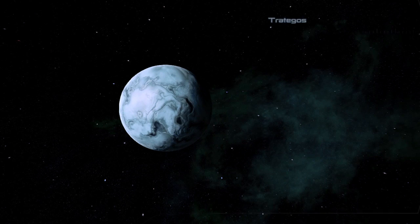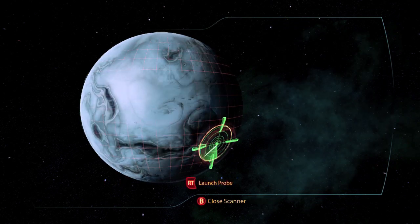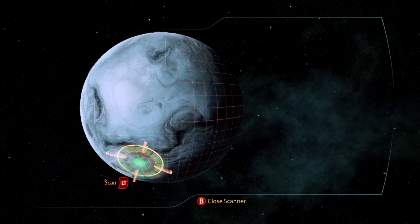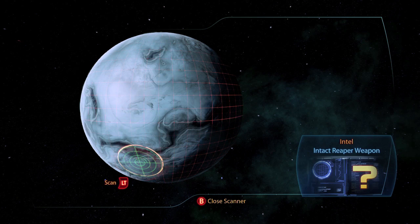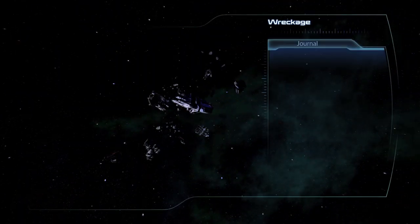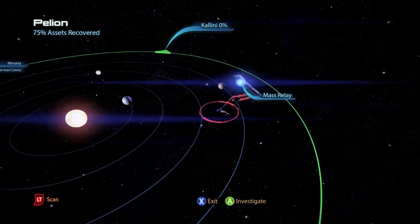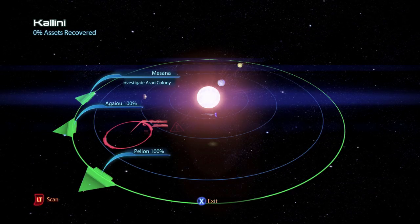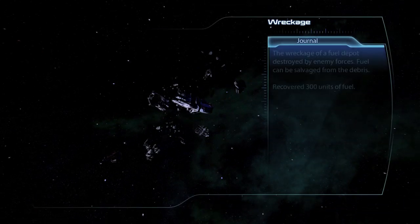On the planet Tratagos there is an intel item an Intact Reaper Weapon. If you take it to the intel station in Liara's cabin back on the Normandy you will get a weapon damage plus 5% or ammo capacity plus 5% bonus. There is a second wreckage of 750 units of fuel and another wreckage containing 650 units of fuel. In the third system Kalini there is a wreckage of 300 units of fuel.